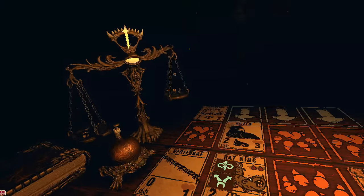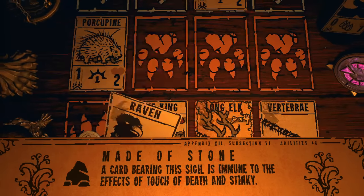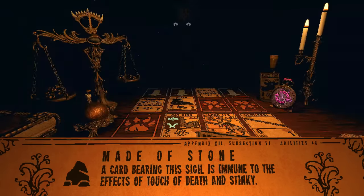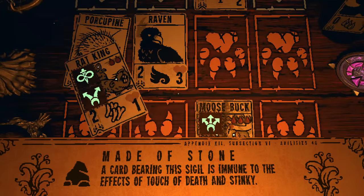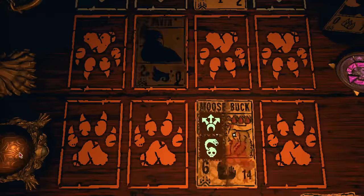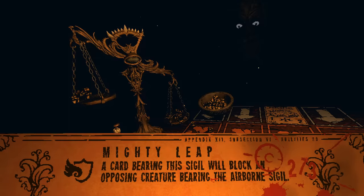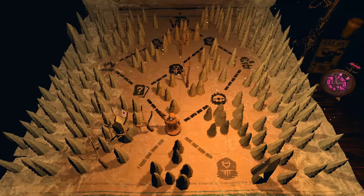And for that exact reason, a new sigil was added to Casey's mod called Maid of Stone that protects its card specifically from the Touch of Death sigil, as well as the Stinky sigil, because that was also used to cheese the moon. So Touch of Death is so good that they had to make another sigil just to counter it. Well, by that logic, Airborne is also really good — never mind.